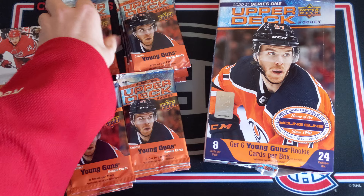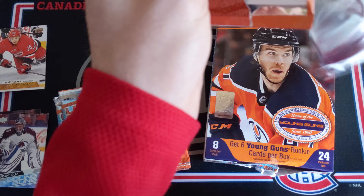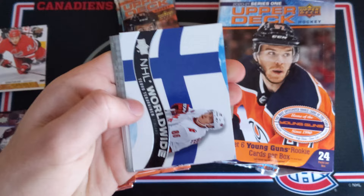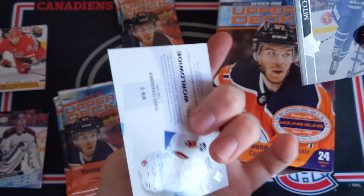Sixth pack already — we're finishing off the top left stack. Let's see if we can get maybe another Young Gun here. I think an NHL Worldwide — Chikrin, Nelson, and Tevo Teravainen. I got this exact card in my first box. Is it only him in this checklist? Mitch Marner, Landis Cog, Morrissey, and Connor Brown.